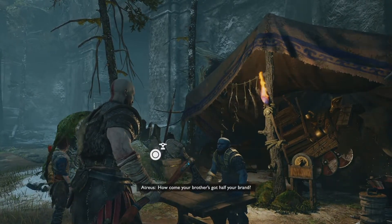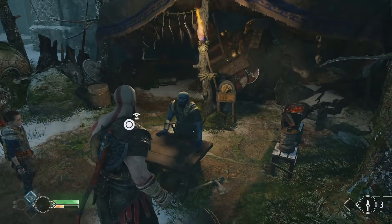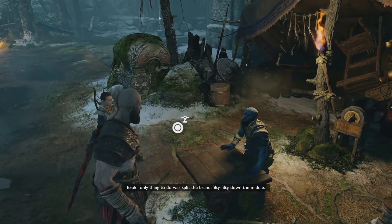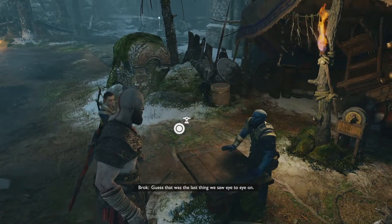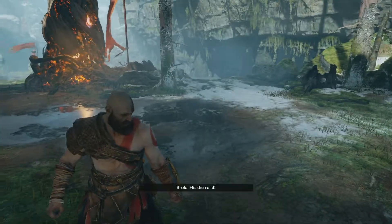How come your brother's got half your brand? Because I ain't in a working relationship with that foot licker anymore. I wasn't about to let him use it without me, and he likewise. Only thing to do was put the brand 50-50 down the middle. Guess it was the last thing we saw eye to eye on. You want a hug? Hit the road!